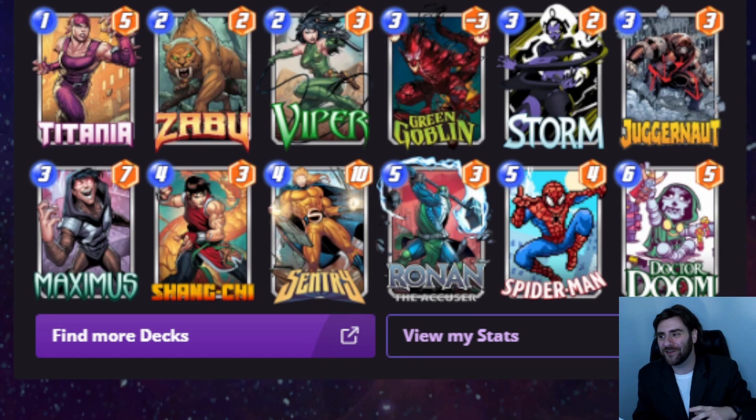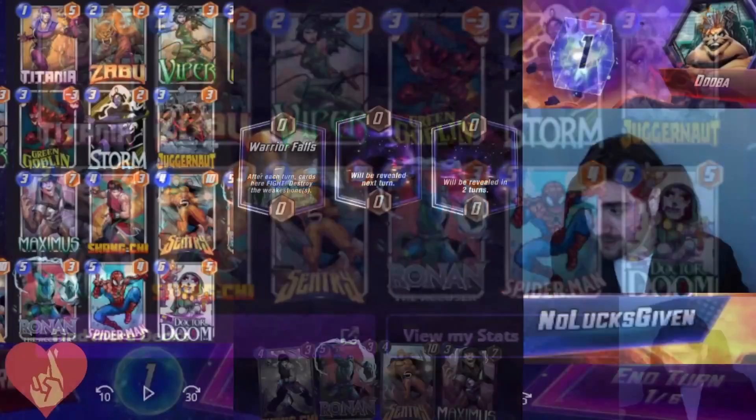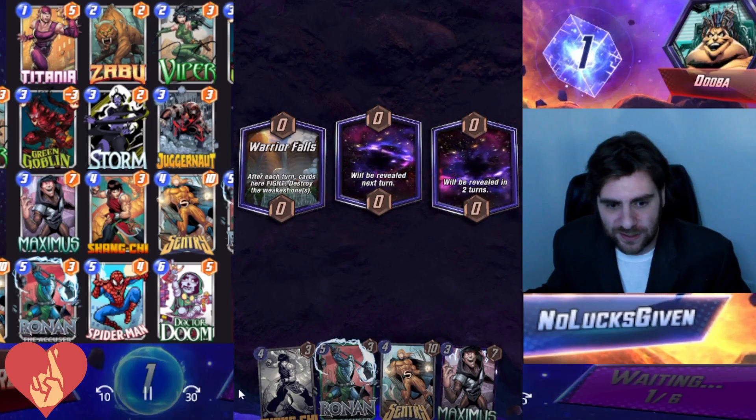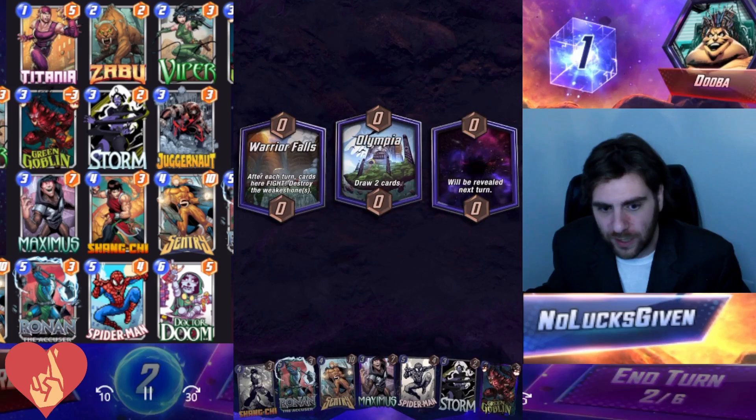There are a lot of fun ways to take advantage of the Super Flow — or stop your opponent from taking advantage of it. Titania and Viper will shut off the Super Flow for both players, same thing with Storm. You can just Storm the Super Flow, though I think that's kind of in poor taste. Green Goblin is the main one — you Green Goblin the Super Flow. You can also Juggernaut your opponent's cards into the Super Flow as a means to turn it off for them. We're going to look at two games.